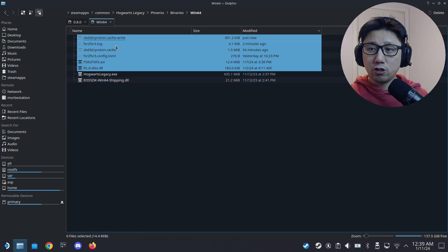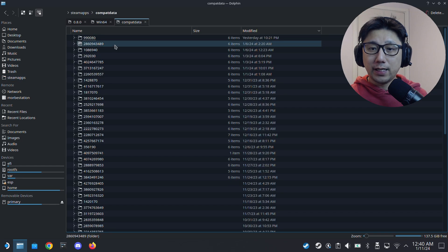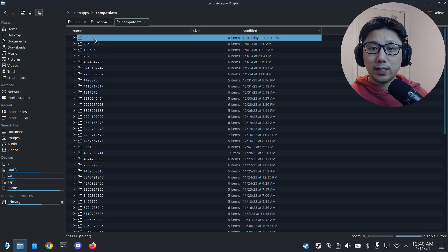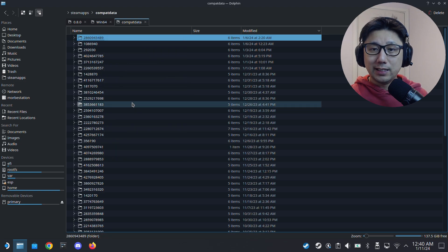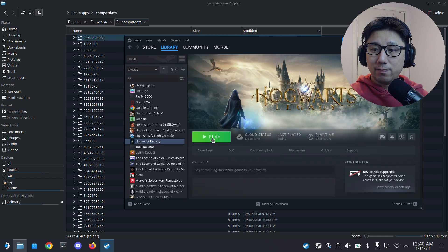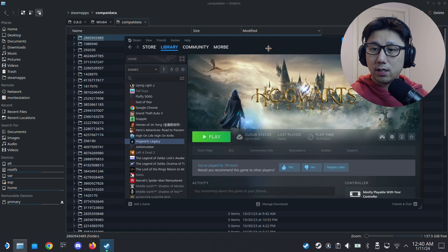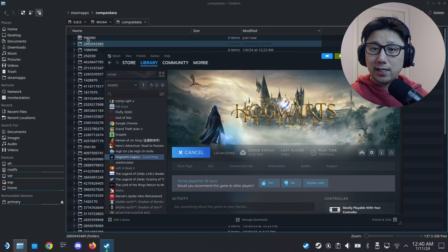I'm going to do a clean install, so I'll delete the existing mod files. I leave the cache because I don't want to rebuild it. Now open a new tab — instead of going to common, go to compatdata. This is the prefix folder. Hogwarts Legacy is Steam ID 990080. I'm going to delete that prefix folder so the game generates a brand new one, like a fresh install. Remove the launch options and run the game — you can see it generates a new prefix folder.